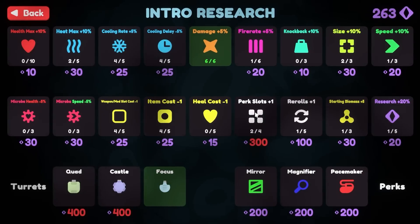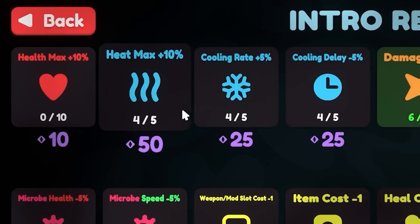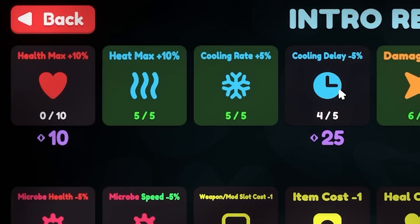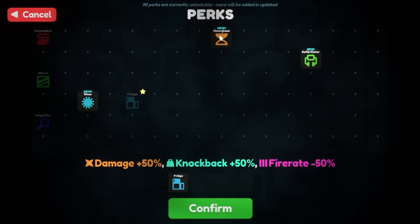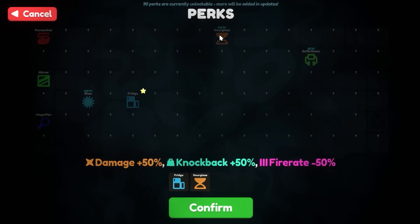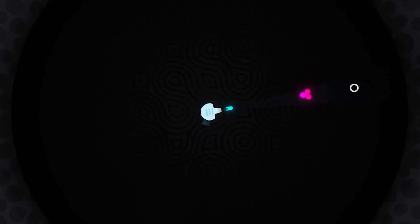Then we probably need another perk slot. That's very expensive. Aside from that, probably just a lot of damage, or let's stop our thing from overheating quite so much. Let's also do an hourglass — 50% damage, 50% knockback. We lose 50% fire rate, so we're going to need a quick firing weapon. But now it's just a matter of what we want to evolve our single gun into.